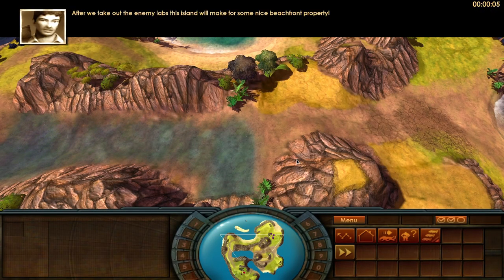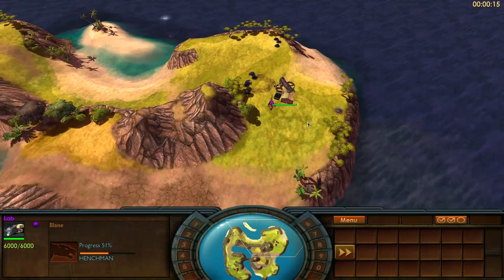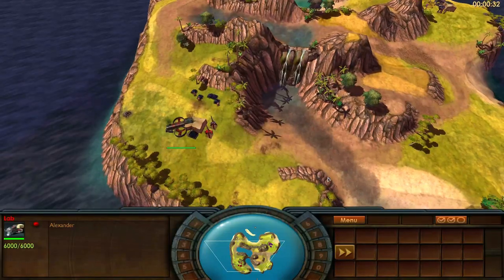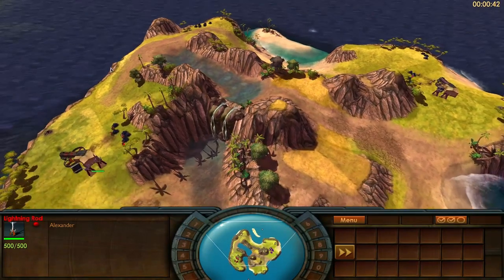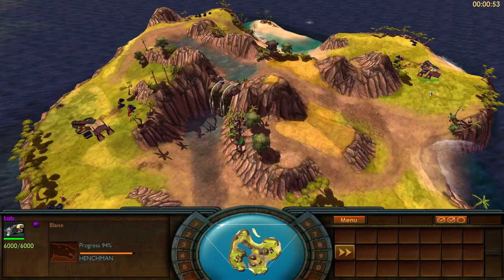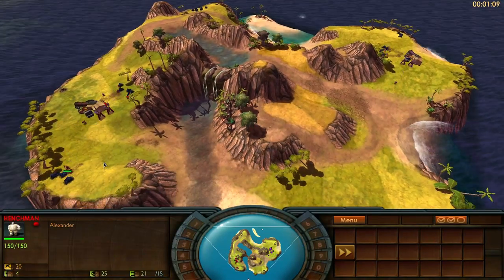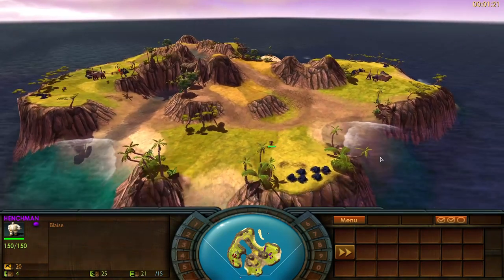After we take out the enemy labs, this island would make for some nice beachfront property. Hey guys, today we are watching this 1v1 between me, Blaze, and Alexander on Vacation. This is part two to our 1v1 from the other day which got ruined by a disconnect — the long-awaited rematch, the legendary showdown between the two conquerors, Alexander the Great and Julius Caesar. Let's see who's gonna conquer this little island.